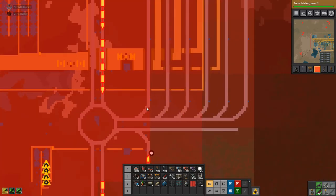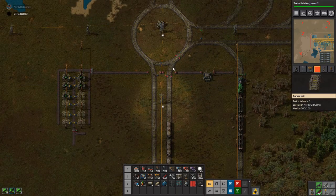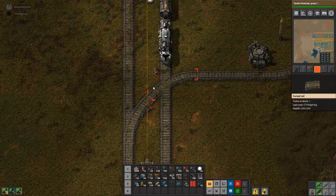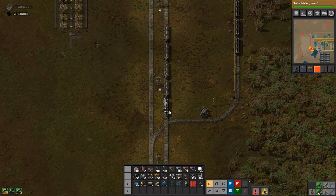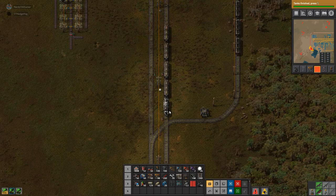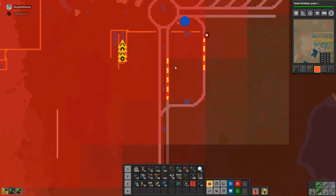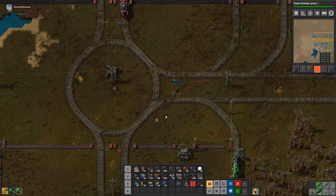Our trains have stopped. What did I break? There's a chain signal rather than a normal rail signal, and I think it's telling the whole system to just stop because it thinks there's a train on the track.